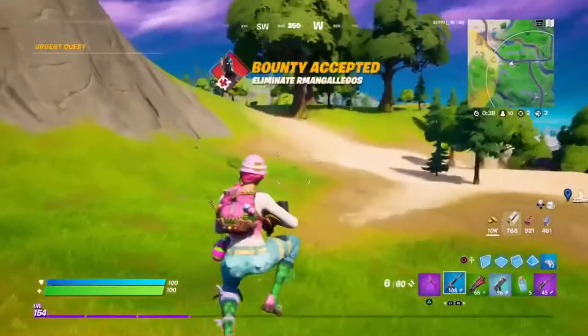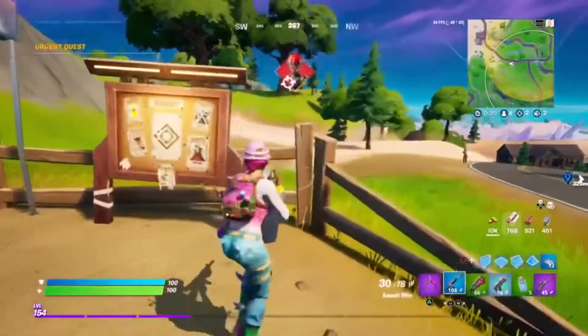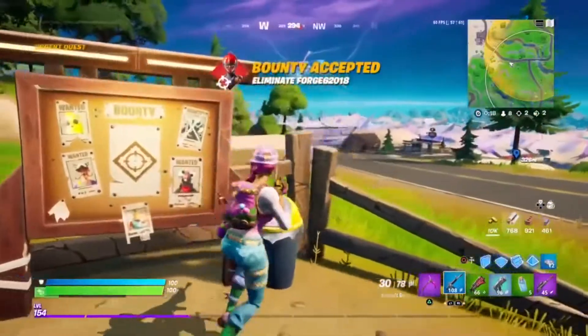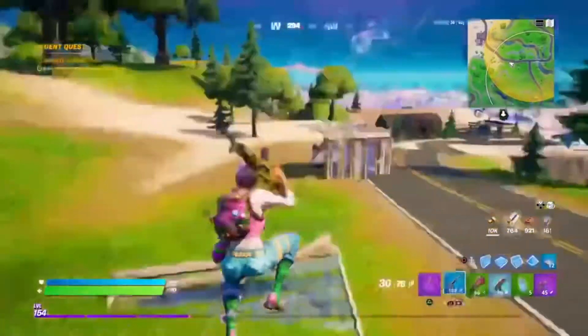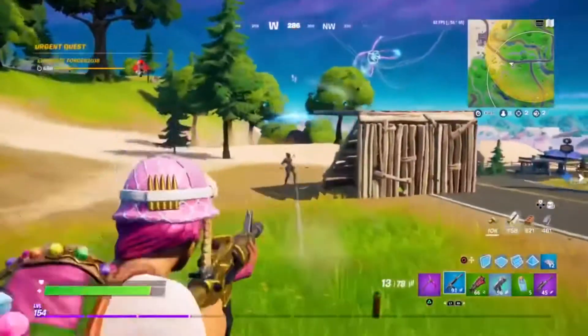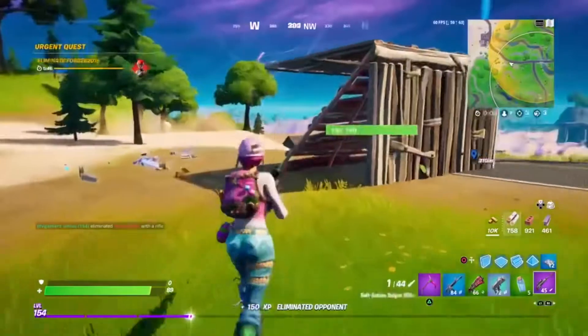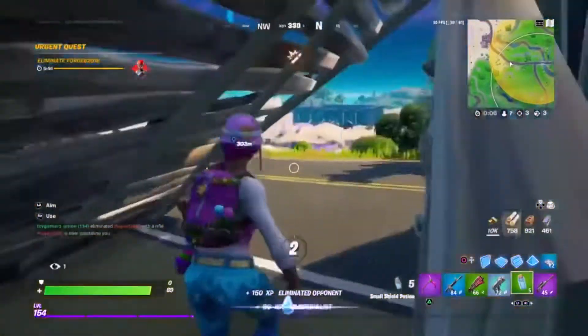Eliminate enemy player. Where is he at? Oh shoot. He's scared. Die! Let's go. Get out of here.